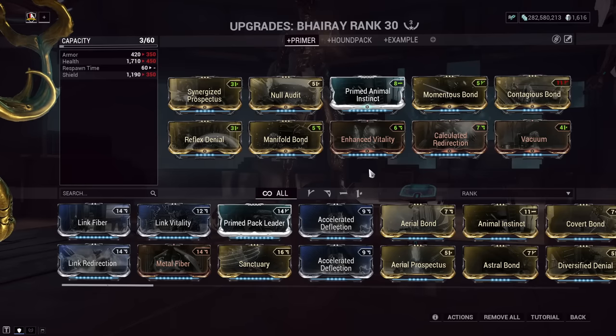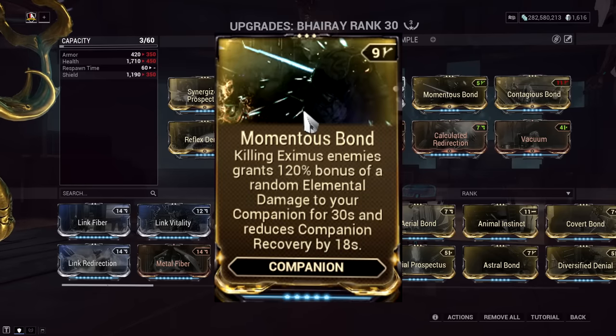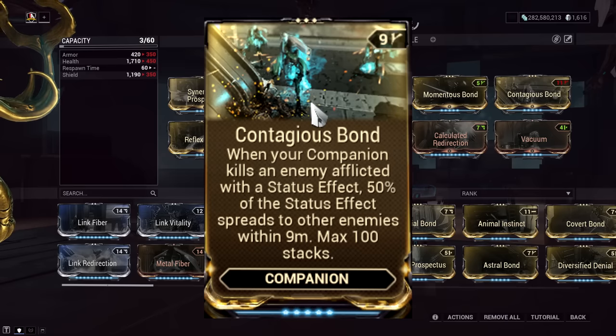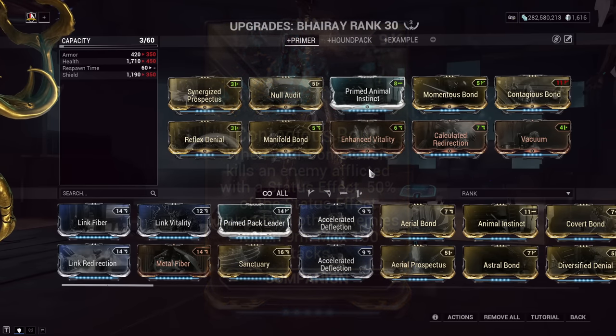For the other Bond mods, I like synergizing with these. Momentous Bond — whenever you kill an Eximus unit, your Hound gains a random element added to it for 30 seconds. This is great because we can go from already 6 elements to now 7 elements — it's always an increase. This mod also reduces the recovery timer of our companions by 18 seconds. And next, the more important one: Contagious Bond. This mod was so strong it had to be capped — whenever an enemy dies to your companion, it spreads 50% of status effects to nearby enemies. It used to be uncapped and you could see over 10,000 heat procs on an enemy. Now the mod can only reach 100 max stacks, but you can apply more procs on top of that from yourself or your weapons. It's still extremely strong and as shown, it can solo Steel Path situations.